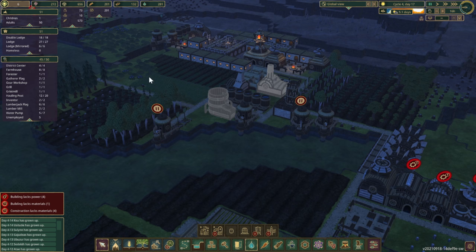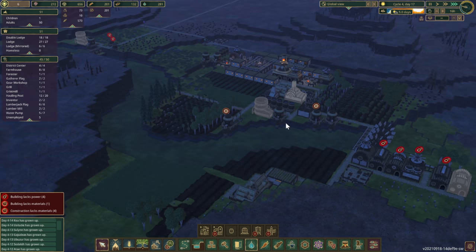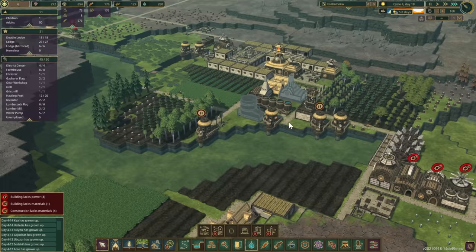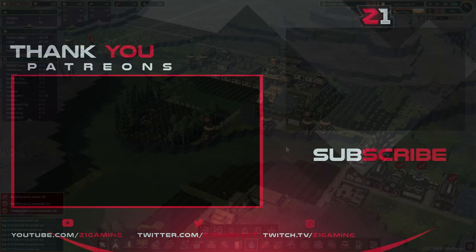Five days at 50 beavers equals 250 water, so we should be good on water. Food is going to be a little close, but we might have carrots or berries come in to squeak us by. Next drought though, we're going to have serious work to do. Thank you for watching — this has been Timberborn, link below if you're interested. See you next time!